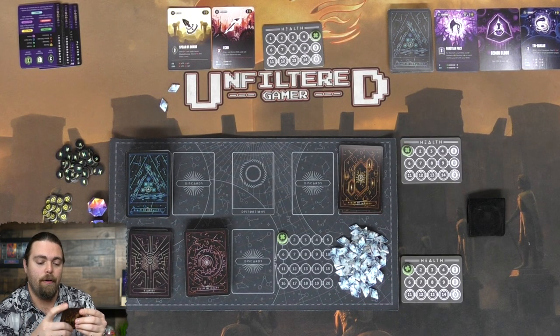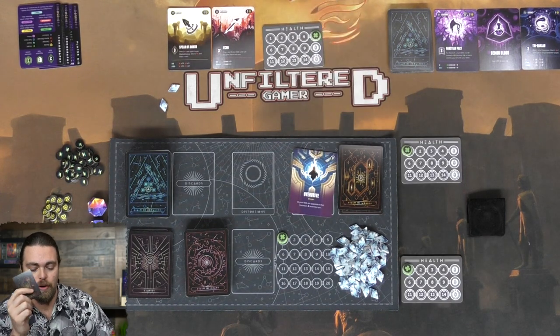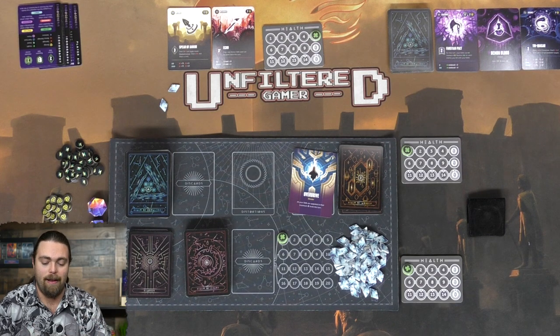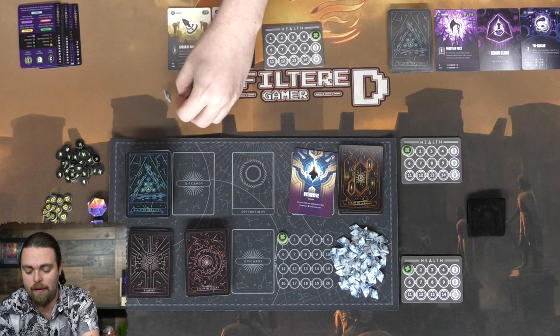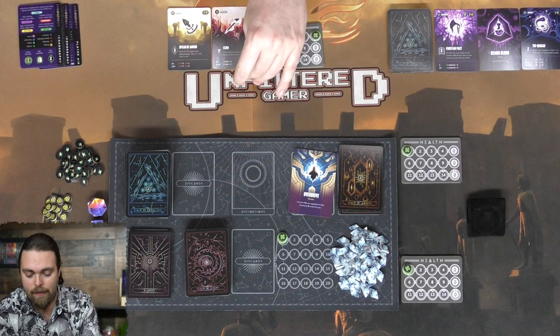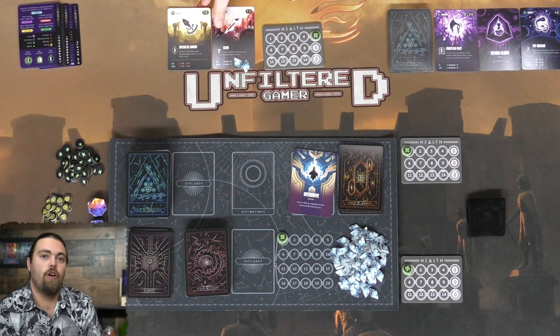I'll draw two cards and select one. I got Focus - grant and equip basic skill True Strike, which is pretty useful. The other is Overdrive - all your skills are upgraded to their maximum level for just this turn. I'll keep the one that gives True Strike, as it goes to my hand but doesn't count toward my max hand total. Now I'll use the last two crystals to upgrade my Echo card, reducing its cost from three to two.